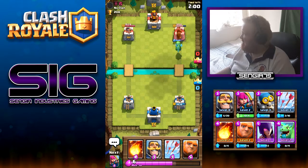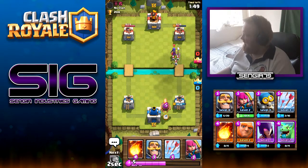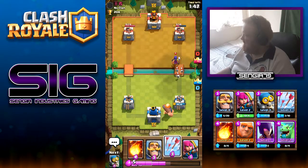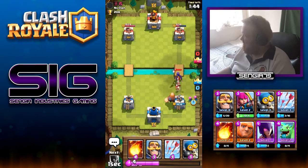We're going to let our elixir build and let the Baby Dragon do its thing. He obviously has the same idea to build — there comes another Witch. We'll start the Giant in the back and get some Archers down. The tower can start hitting the Witch as soon as it locks on, and there's the Giant — there we go.